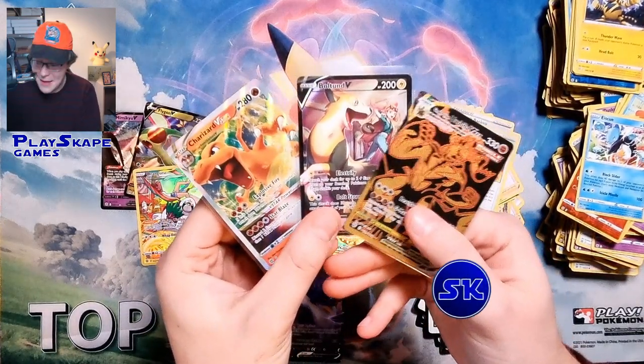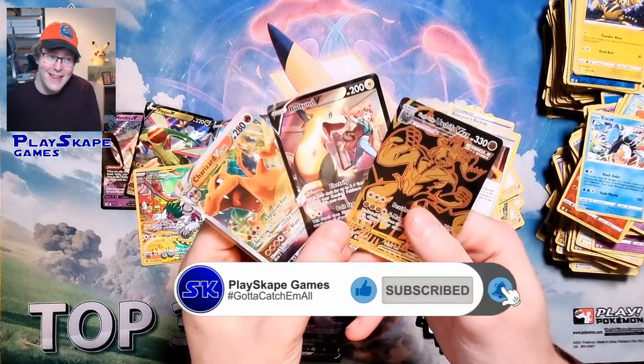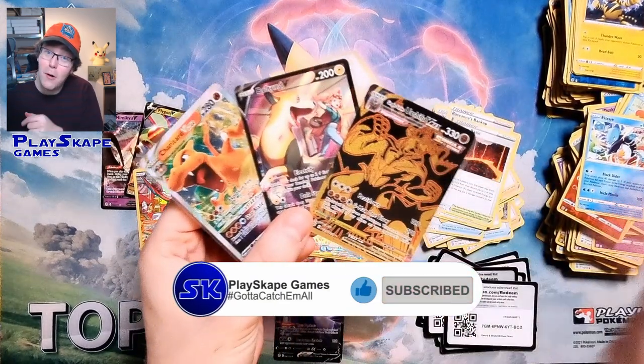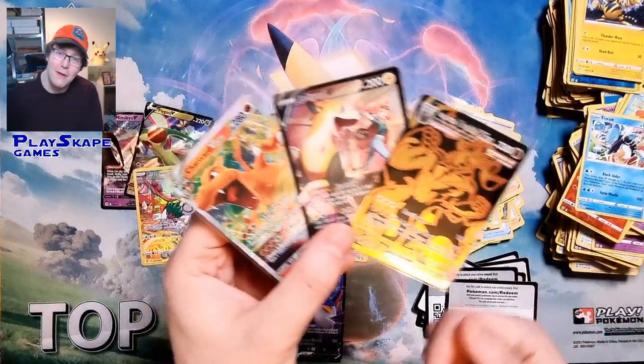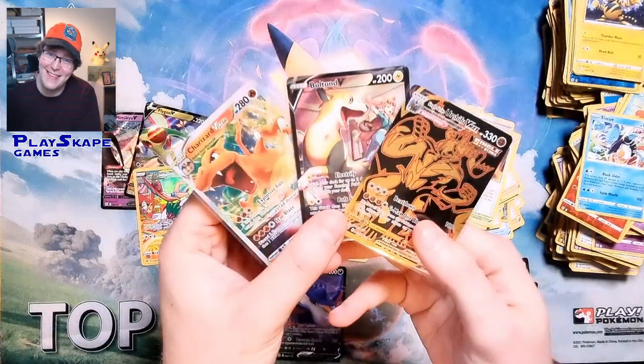It's all about that Character Super Rare, Charizard V-Star, and Gold Urshifu — that was a great box! I'm very happy with that. Please leave a comment below, like the video, subscribe to the channel, and check out our box breaks and our Brilliant Stars stuff on our website, PlaceCapeGames.com. Thank you very much, and I'll see you very soon, Pokemon fans — gotta catch more!